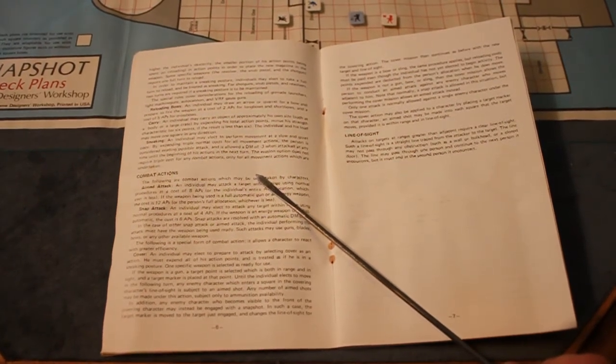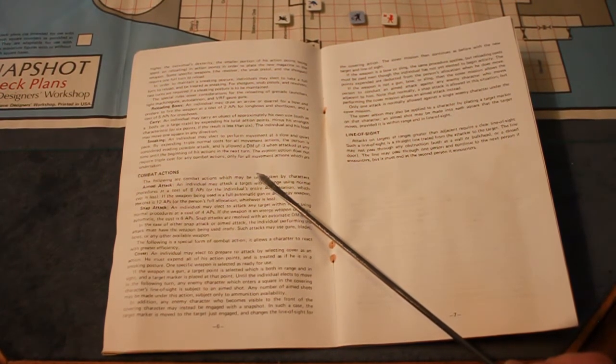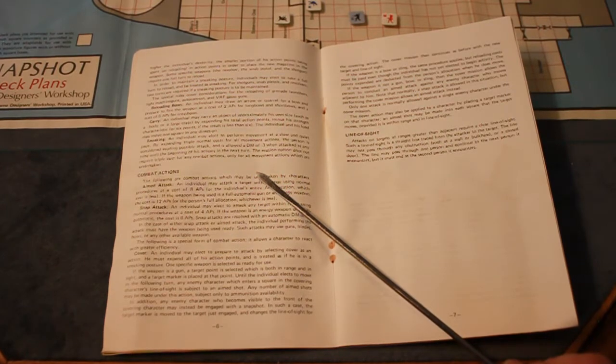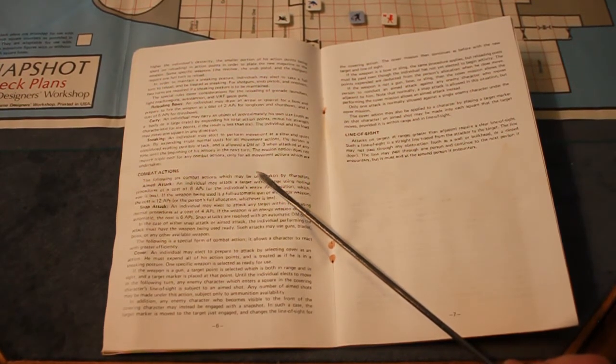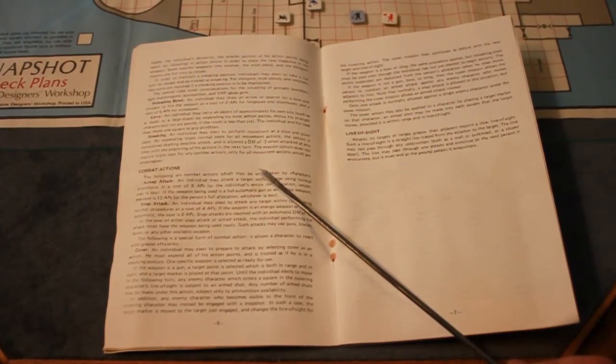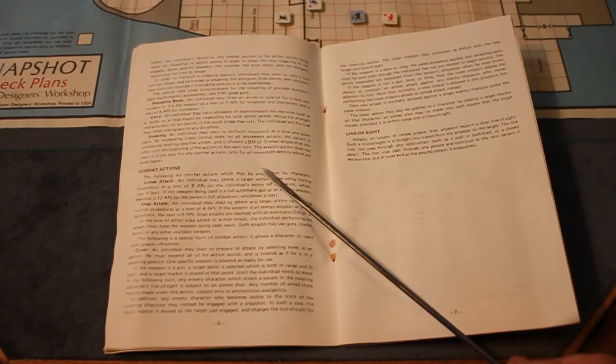If the weapon is a bow or sling, the same procedure applies, but reloading costs must be paid and are deducted from the person's allocation when he does move. If the weapon is not a gun, bow, or sling, the cover mission allows an aimed attack against an enemy character who moves adjacent to him. Note that normally a snap attack is allowed in this situation, but performing the cover mission allows an aimed attack instead. Only one attack is normally allowed against a single animated character under the cover mission. Line of sight for attacks and targets at ranges greater than adjacent requires a clear straight line from attacker to target — the line may not pass through walls, bulkheads, or closed doors.